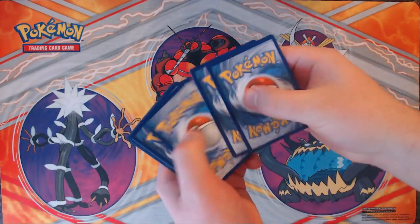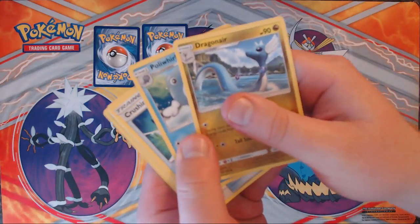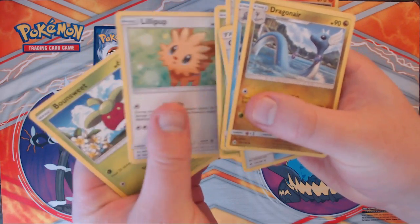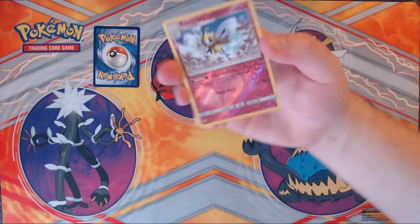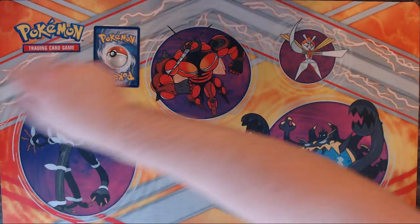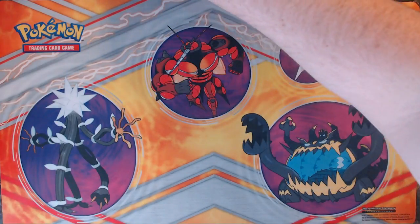Alright, Sun and Moon base set. That'll be our Rare, that'll be our Reverse. We have Dragonair, Poliwhirl, Crushing Hammer, Litten, Fomantis, Paras, Lilipup, and Bounsweet. Our Reverse Holo will be Ribombee. And our Rare is a poop Rare, Vaporeon. Once again, nothing too great there.